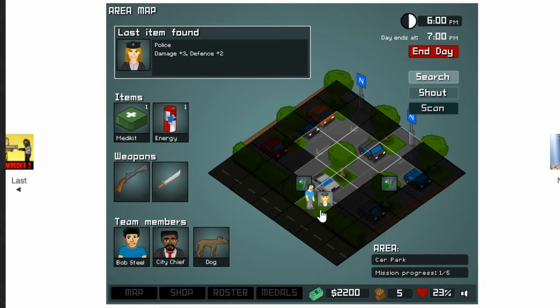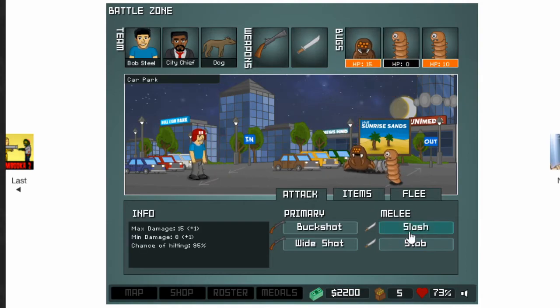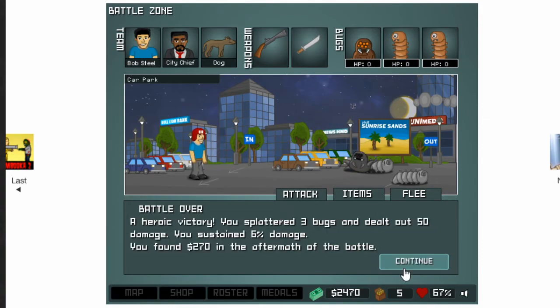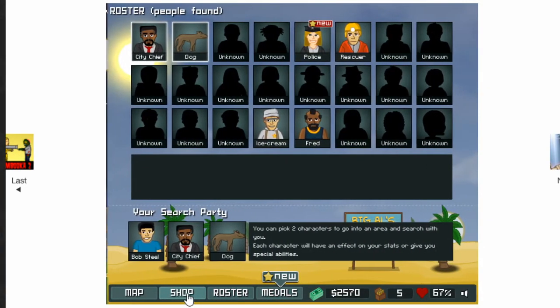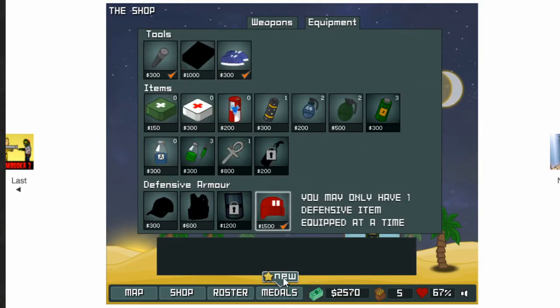The other character is a police officer — plus three damage and plus two defense. My crew is getting bigger but you only get two party slots. If you're playing a more offensive build, she'd be a good choice because she beats Fred — she gives more damage than Fred and she also gives you defense. I'm accumulating more wealth over time as well. Might as well get the scanner since we're wealthy — and we get another medal for it too.